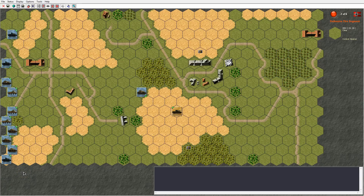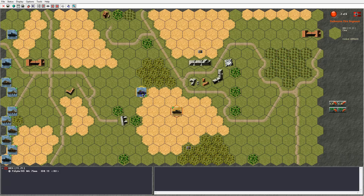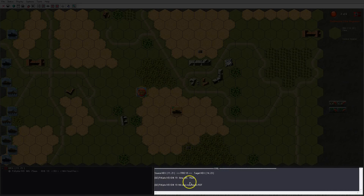Firing against vehicles is also done the same way as guns fire against vehicles. We select the vehicle with a left click, select the vehicle in the unit control panel, and right click on our target vehicle. We can use bow machine guns or coaxial machine guns, but they are pretty ineffective against other vehicles, so we use the main armament and select vehicle as target. We can use either armor piercing or high explosive anti-tank ammunition. I select armor piercing and the result is shown in the action log window.